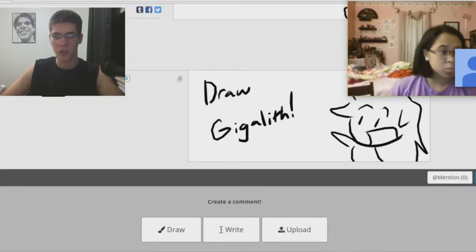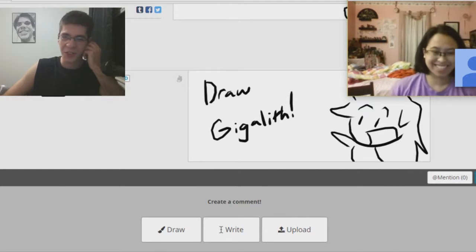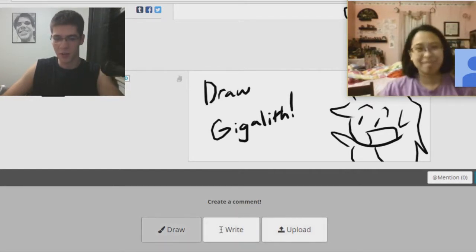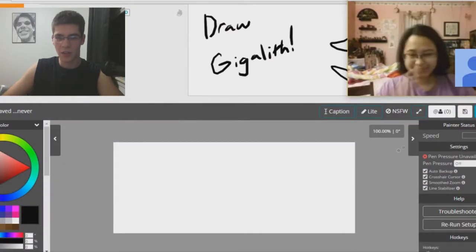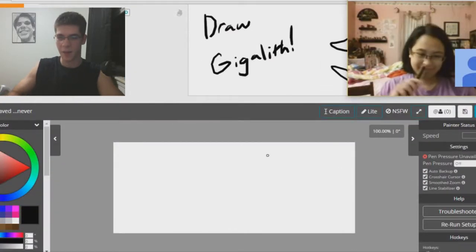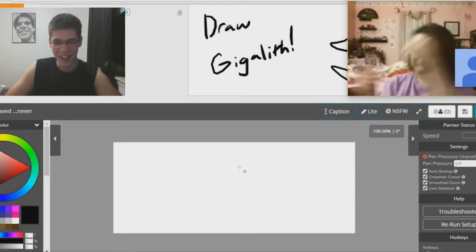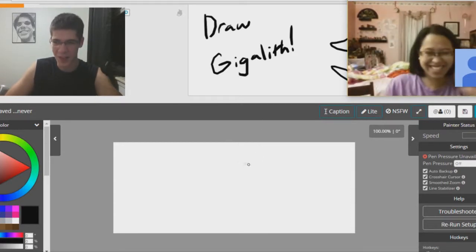Okay, so the very first Pokemon we're going to do is Gigalith — I think that's how you pronounce it. One of my favorites for some reason. Gigalith, to me, sounds like a clown. So, first thing we're going to do is draw a clown, basically. Like a Mr. Mime — I think that's what the...